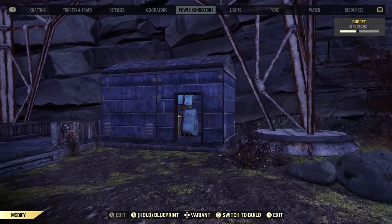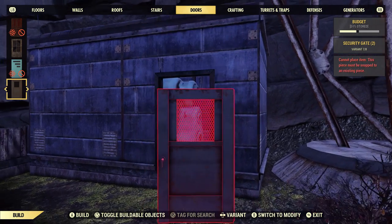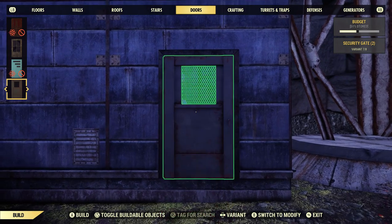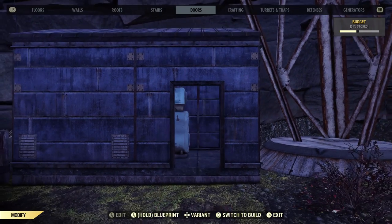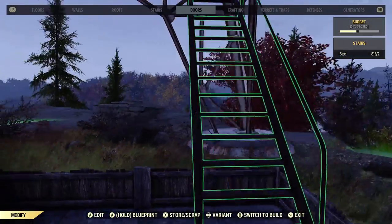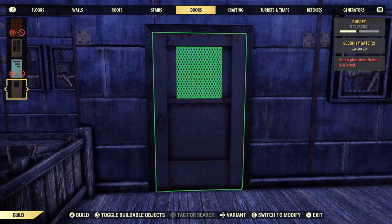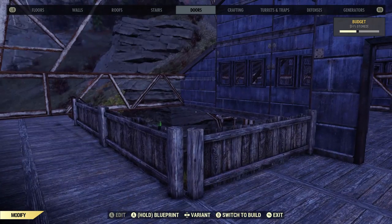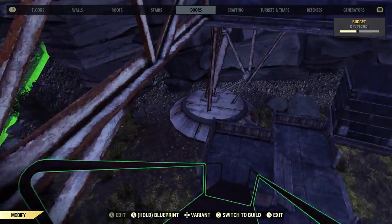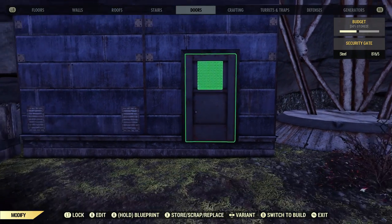Don't forget to put doors on things. I heard there's a new glitch from the last update where you try to place something and it says 'nothing is selected' — which is stupid because obviously something is selected. If that happens to you, just close your menu and open it again and it should fix the problem.